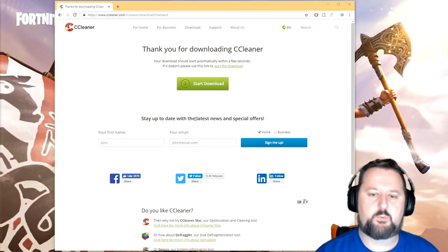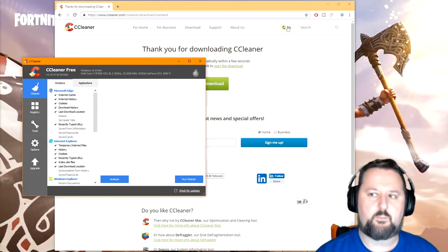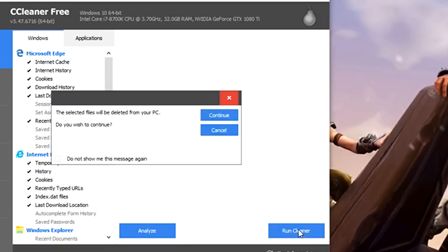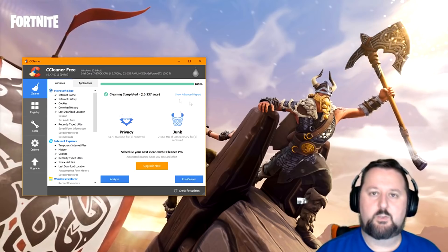During install, unselect anything you don't want and choose Install. Once it's running, keep everything selected and click Run Cleaner. This will clean any junk on your computer, which speeds things up. It'll ask you to confirm — just say Continue if you're okay with that. It doesn't take too long.